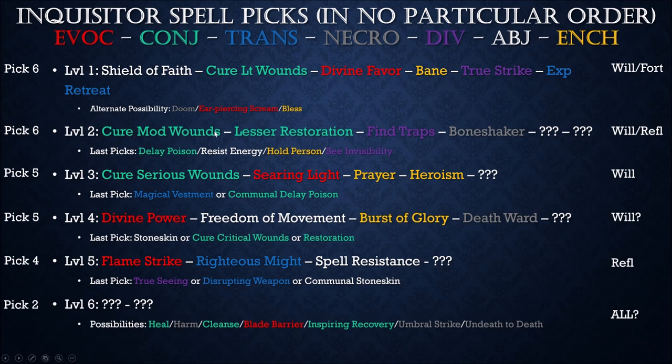From there at level 2, I went with a Cure spell and Lesser Restoration for removing ability drain — you're going to have that no matter what. Poison's still a thing, as are spells that drain Dexterity or Strength. These are extremely helpful; yes I can get potions and scrolls, but why not just have it on the build? Find Traps is a nice bump to your Perception for finding traps only — that works great. And Bone Shaker for some awesome guaranteed-to-hit damage. Even if they make the save — I believe it's a Fortitude save — they still take half damage.